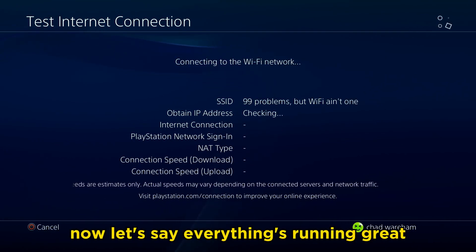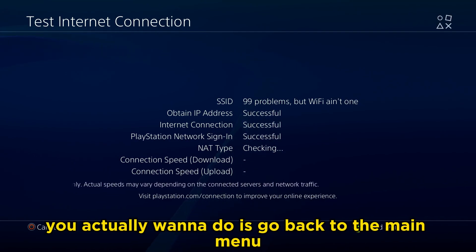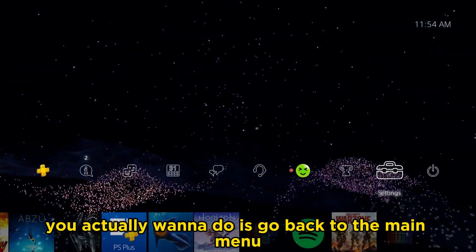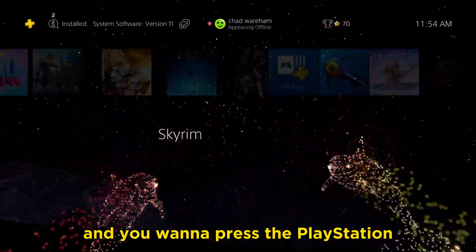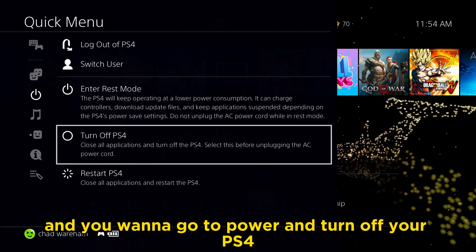Now let's say everything's running great and you're still getting this error. The next thing you want to do is go back to the main menu, press and hold the PlayStation button on your controller, go to power, and turn off your PS4.